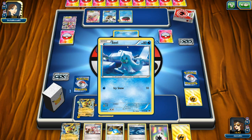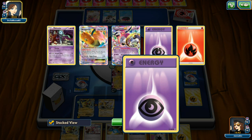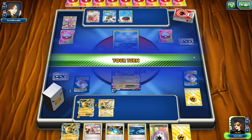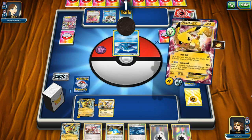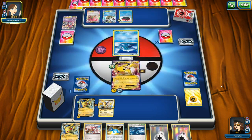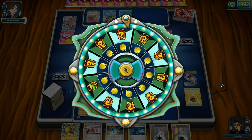Now we're head to head with Seel — 80 HP. On the bench is Pyukumuku, Glaceon EX, and Audino EX. She has two Psychic energies and one Fire type energy, but not much else. It's our turn — attach an Electric type energy to Pikachu EX and do Iron Tail again. Tails, would you like to flip again? Of course — and another tails. That's like four tails in a row — insanity! And she concedes — that was a fun game and we win!